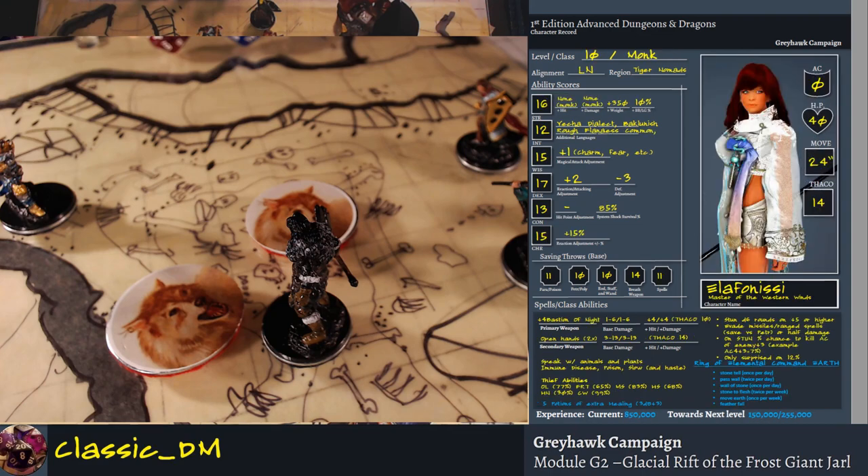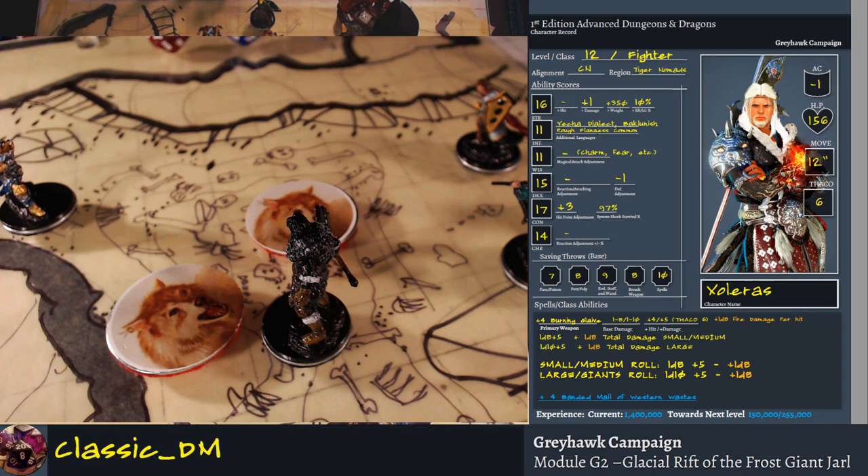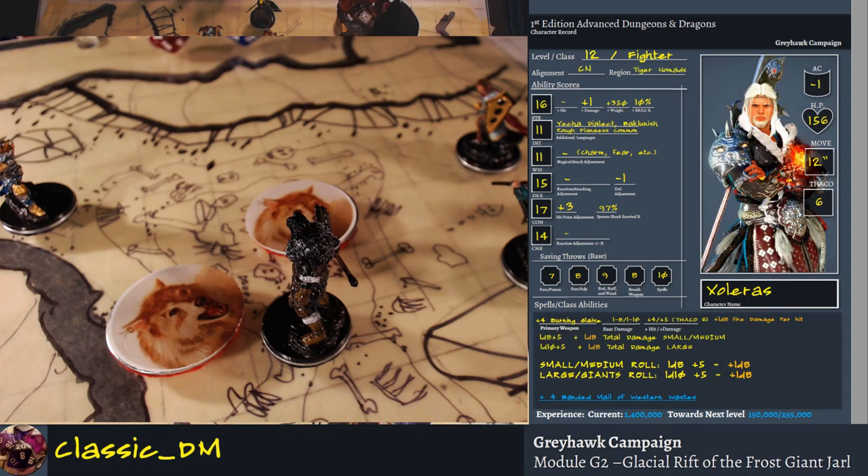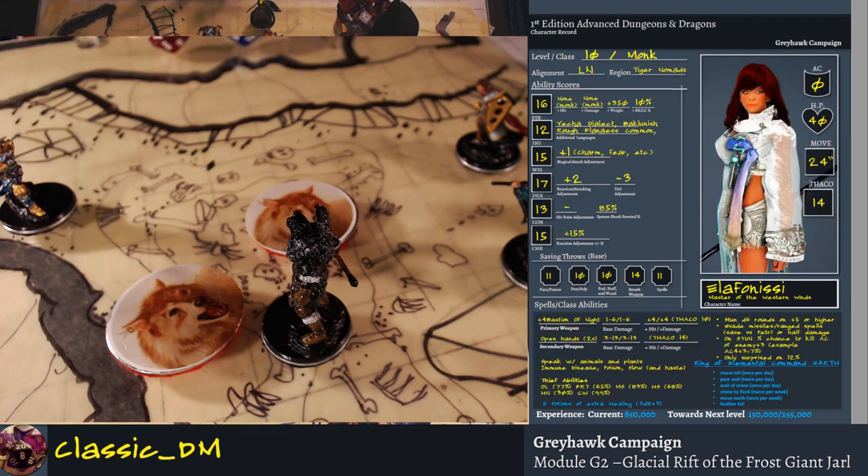A monk needs a 14 to hit AC zero. You can see this THAC0 number — it's kind of a second edition thing, but useful. A level 12 fighter only needs a six to hit AC zero. A monk needs a 14 — that's 40% less chance to hit something. Each digit on a d20 is 5%, so that's a 35% difference. That's a disadvantage for you.